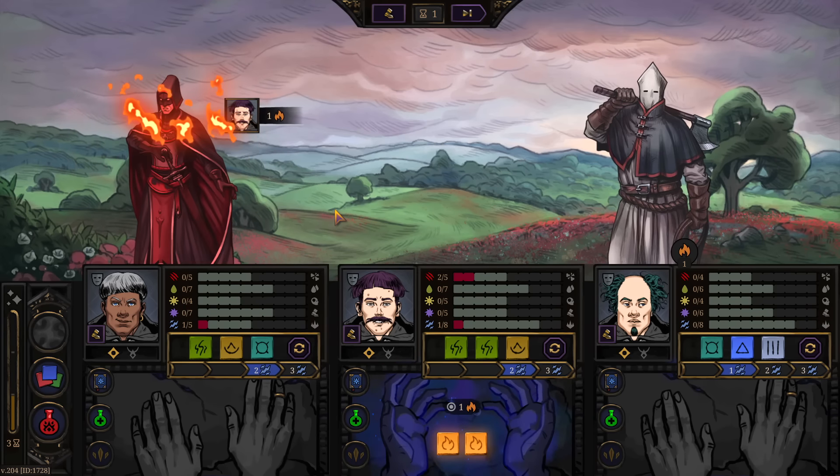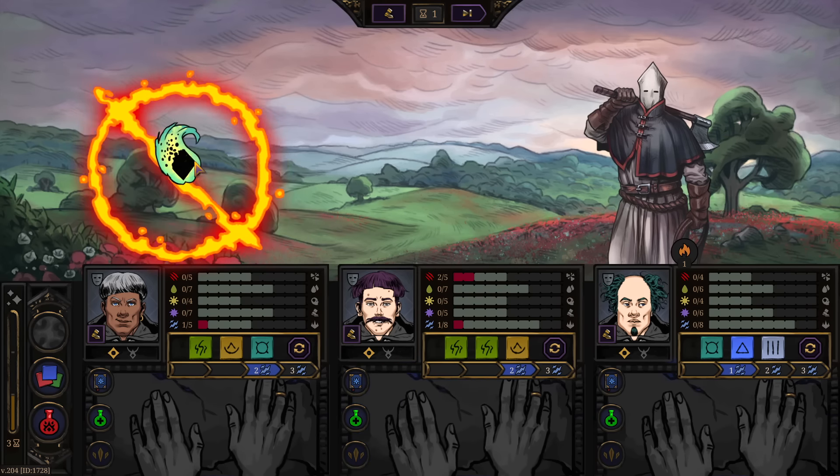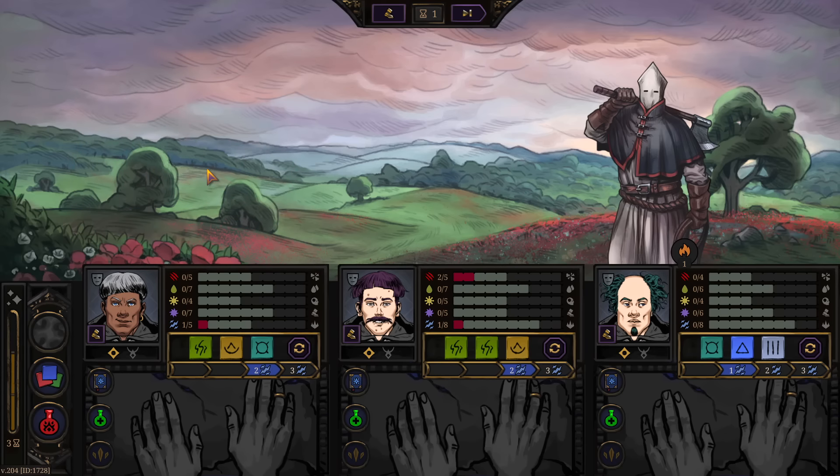Depending on the element you kill an enemy with, they will drop different loot. Certain enemies will only drop loot if you scare them away; some only drop loot if you light them on fire; some only if you dispel them. Even though there may be four or five ways to kill an enemy, there may be only one or two ways to actually get loot you can turn into potions, food, or equipment to make your mages stronger.